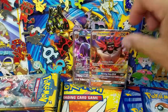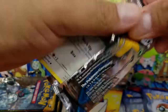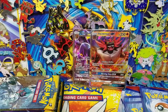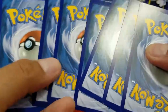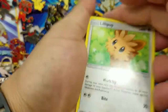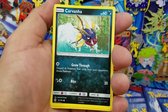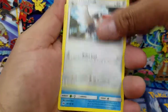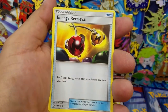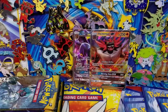Alright, we have five packs after this and that'll be the end of the opening. Here's Lilipup, Wimpod, Snubbull, Carvanha, Zubat, Trumbeak, Corsola, Energy Retrieval, Surskit Reverse Holo common, and a Masquerain regular rare.